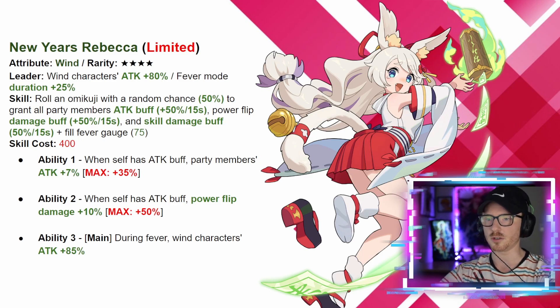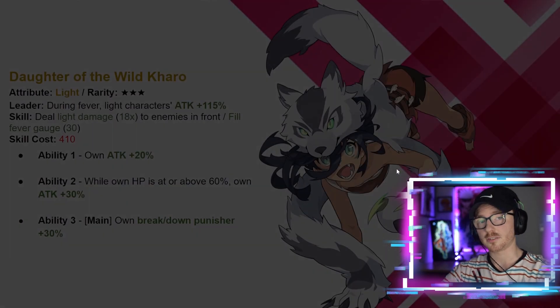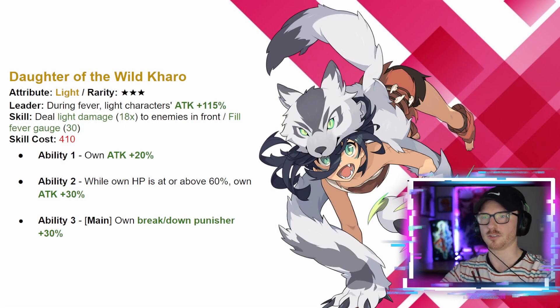In the main slot, during fever, characters get attack plus 85. It's nice to see a wind fever unit — the Christmas event focused on light fever units with Christmas Sushiro and that was a lot of fun. Fever teams are always fun because you want to buff attack and keep that fever duration going. Moving on, the last character is actually a three-star being added to the banner: the light unit Karo. Her leader skill is during fever light characters attack plus 115, with no duration increase on the leader skill. Her active deals light damage 18 times to enemies in front and fills the fever gauge by 30.